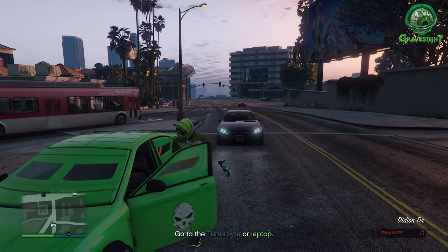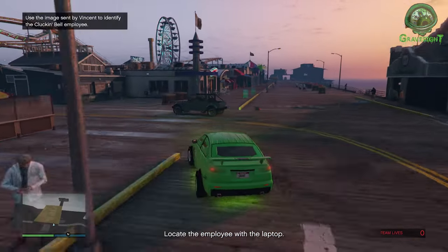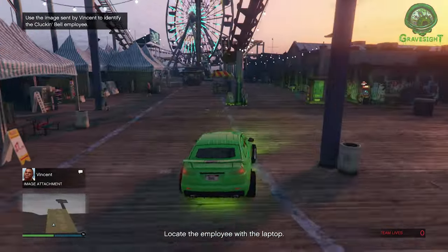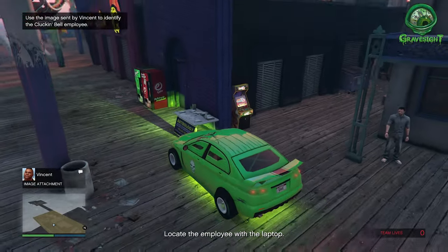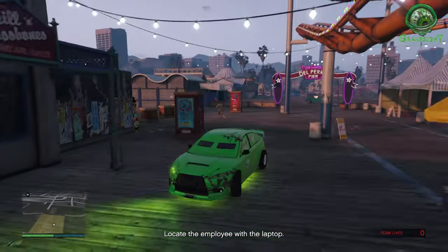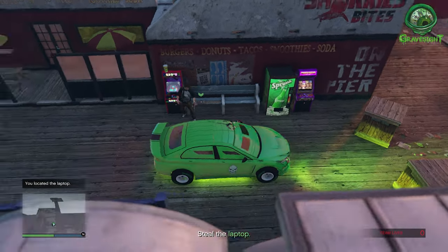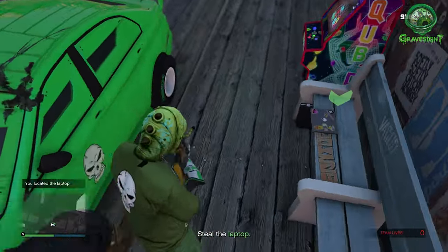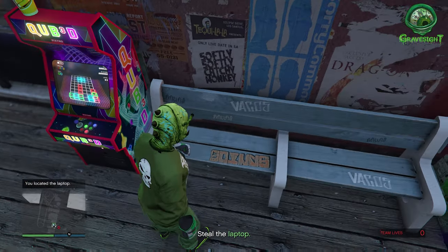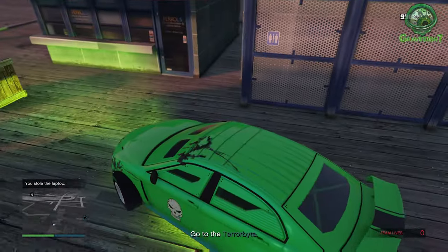We're going to grab the Armored Kuruma again because it's going to keep us safe from all the bullets. Then we're heading to the docks. We're going to a couple of locations here. First things first, we need to find a dude that's going to be playing a video game — there are video game machines down here. We're looking for a computer. There's the guy right there. Scared him off with my gun, grab the computer, hop back in the car, and head to the next location.